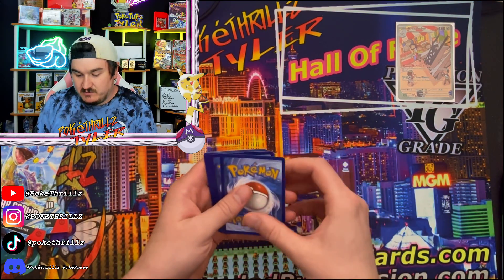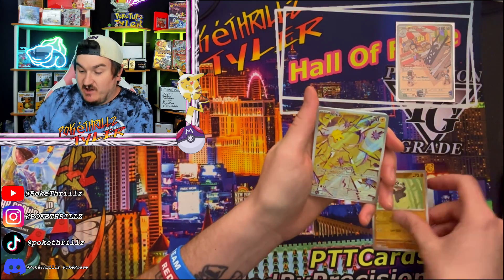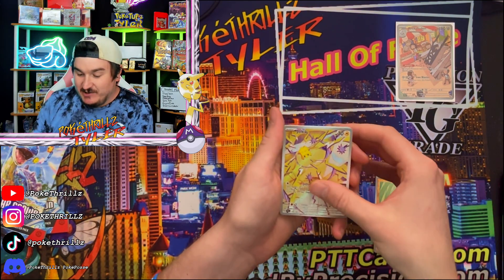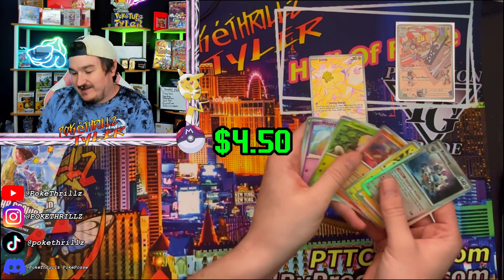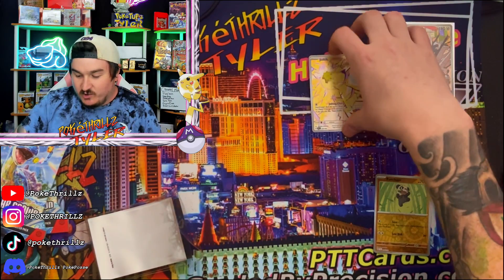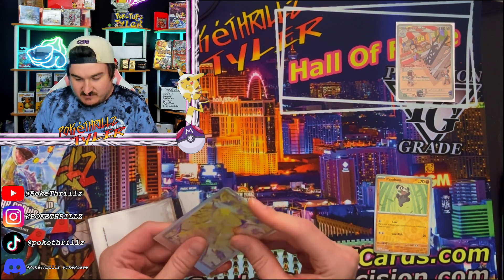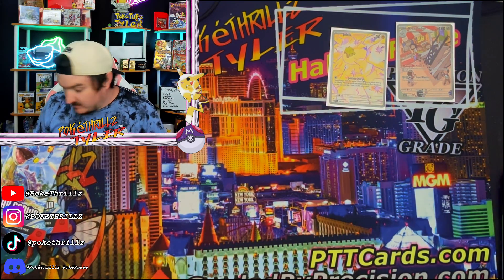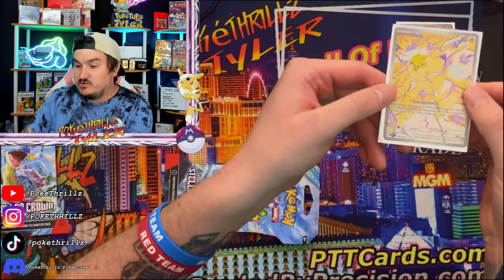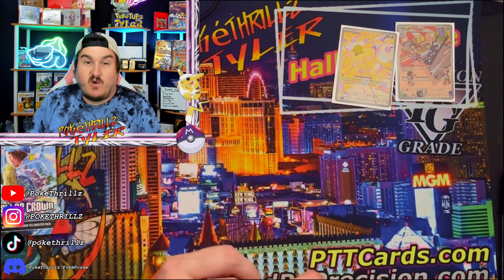Let's go into Sheer Force — Pancham reverse. Oh, we got Joltik — oh, is this an IR? It is! We got the Joltik illustration rare! Holy crap, we got two illustration rares already — hell to the yes! We are absolutely killing it, thrill seekers — two illustration rares in one opening, this is amazing, absolutely amazing. The centering on this Joltik was not as good as the other, but that's okay. Holy crap — two IRs! All the illustration rares are absolutely dope. Very very nice. Great set, man.